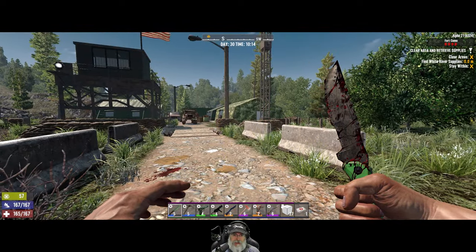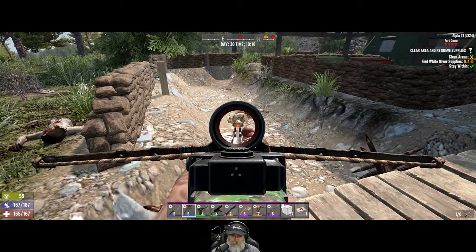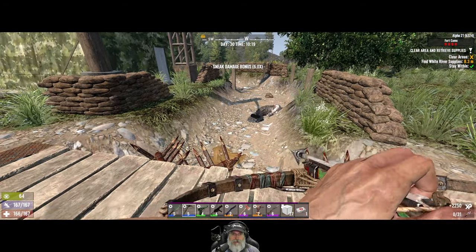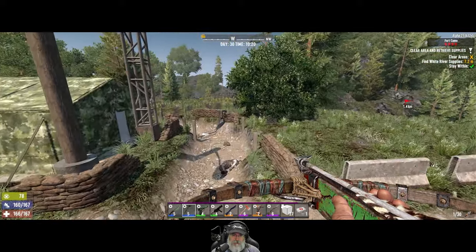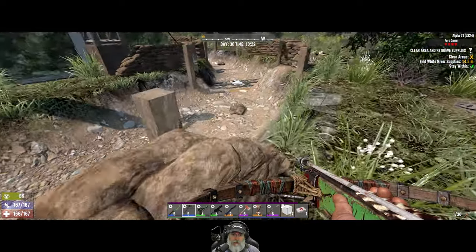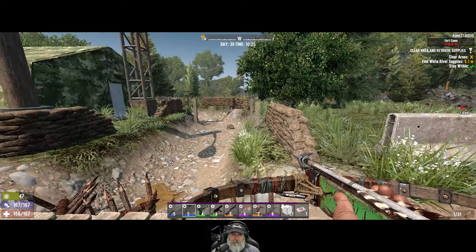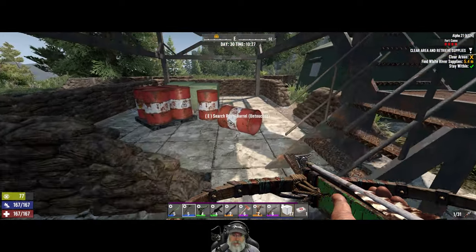We got a dude right here - say goodnight Gracie. I must have had iron bolts loaded up in there. It is so nice to have maxed out agility skills - we're very powerful now in terms of our skills and perks but we still don't have high-end equipment, we have like mid-grade equipment overall. Somebody just blew up so we gotta be working on that.